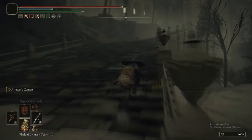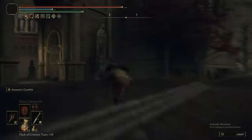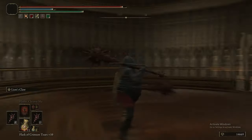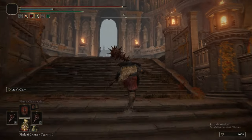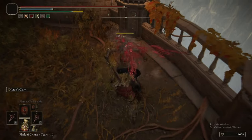Anytime it runs out, just refresh it, and you will not get pursued by anything so long as you hug the fence. It's very, very useful and it comes in handy more than once, which means it's definitely worth the pickup. There are probably times earlier in the guide when Assassin's Gambit could have been used quite effectively to avoid certain encounters.